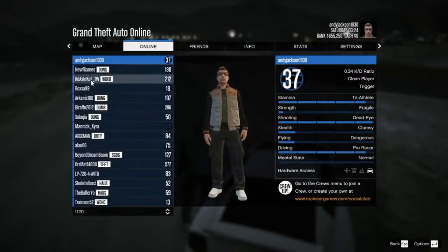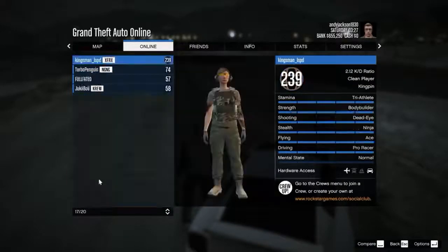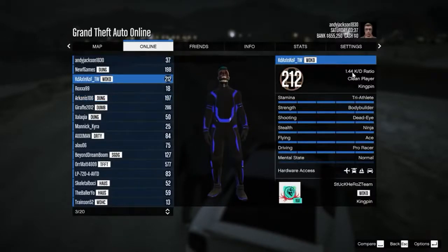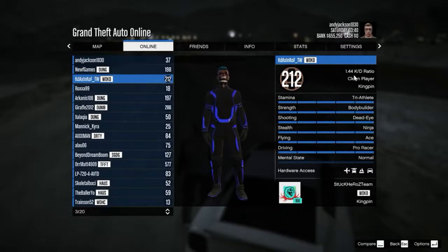On the PC, this is hitting Escape, then Online, then Players. It lists all the players that are in your session. You can leave the session and go to another session. You can click on the players and send them a friend invite, or you can ask them to be kicked from the server for hacking. And over here, you can see what their kill-death ratio is and what each of their statistics are.